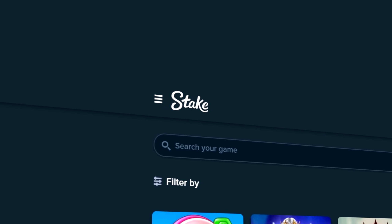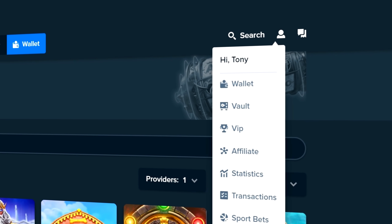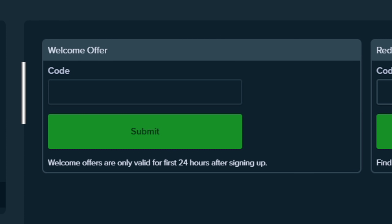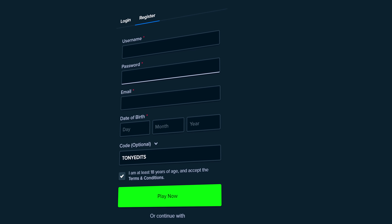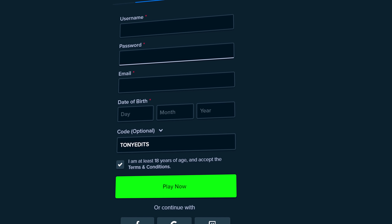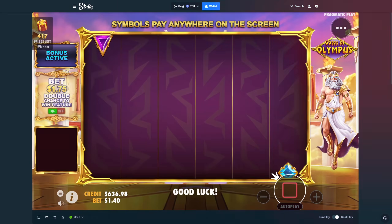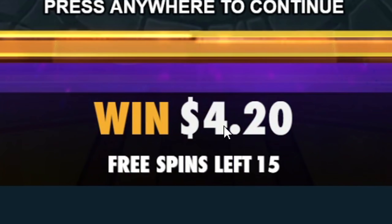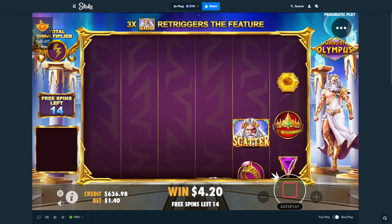Before we get back into the video, if you want to support me and try out Stake for yourself: when you register, go to settings, offers, and where it says welcome offer, type code 'TonyEdits' in that box — or when registering there's a dropdown that says 'code optional' and you can type it there. That'll instantly unlock you a 10% rakeback, which is money back on every single bet you make. Let's get back to the video — bumping it to a $140 buy to celebrate.